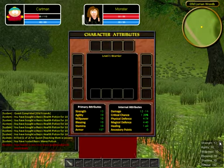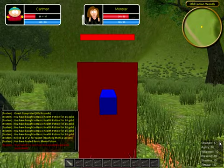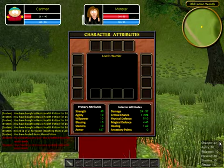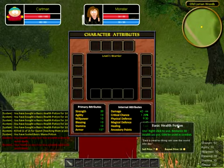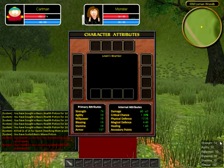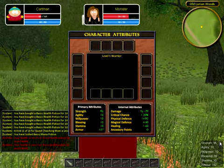I'll increase strength — I'll hit it and increase it by 16. As you can see it updates in the character window. That's a bug there. You can see damage increases and physical defense increases.